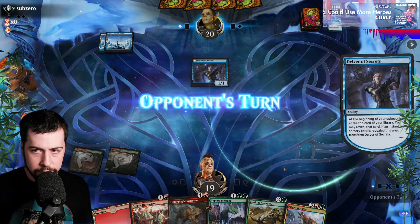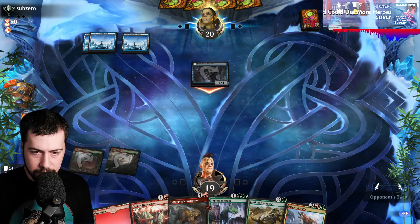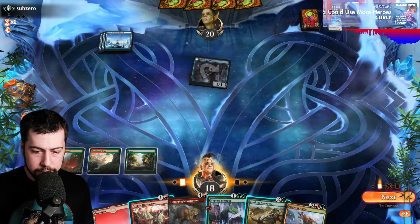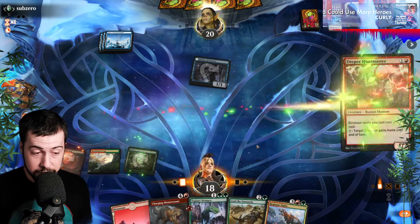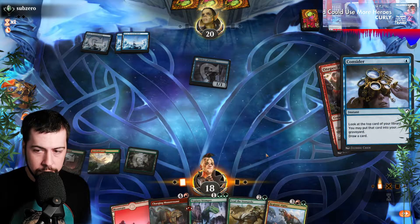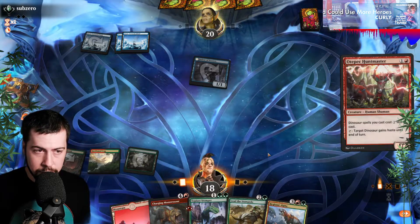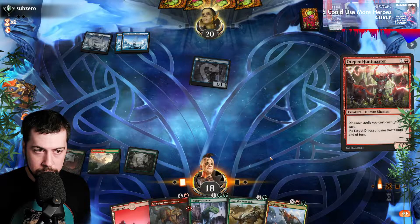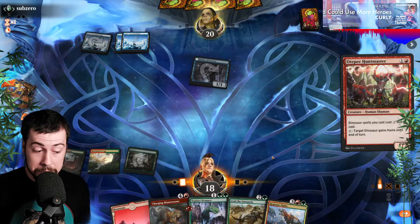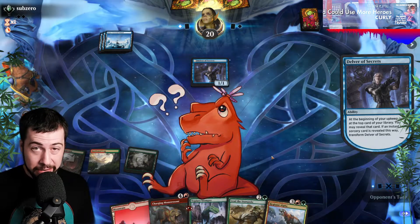Nuts. That's alright though. I think there's a pretty good chance they would have countered anything. Spell Pierce only for non-creatures, but they probably had a counterspell for something else. I'm going to try for Huntmaster — if they have something that makes us pay an extra one. Hopefully Consider doesn't get the counterspell. I love this part! Make Disappear — this is going to be a bit annoying.